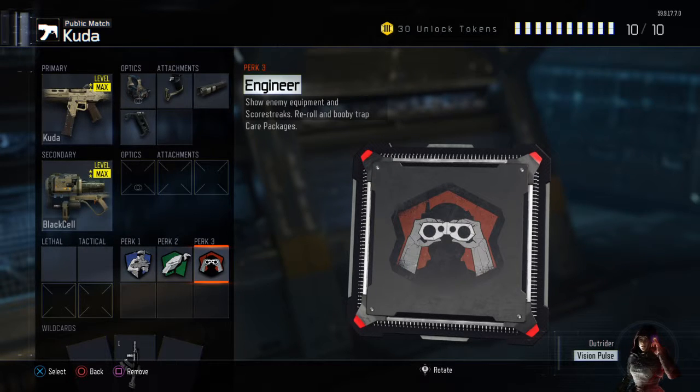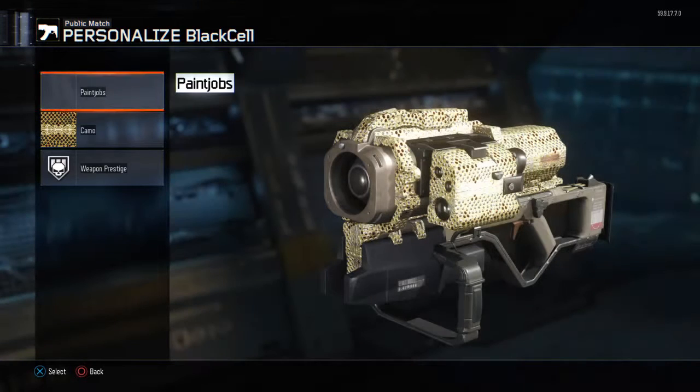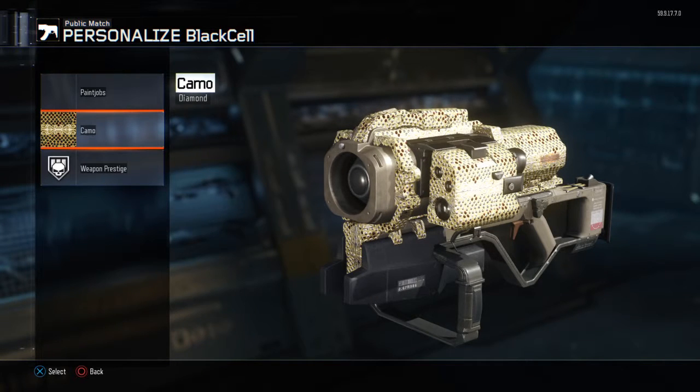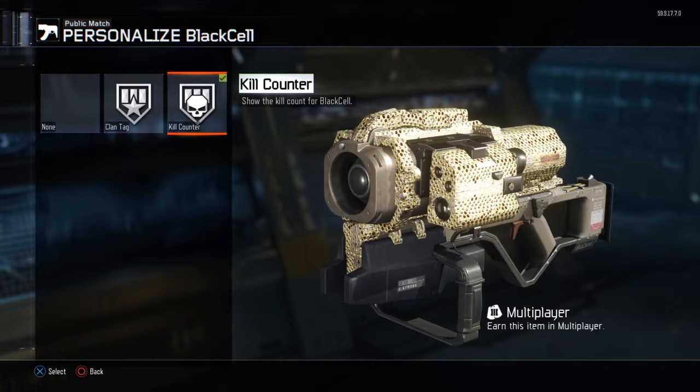Then what you're going to want to do is get Engineer. So when people come in with little RCXDs, UAVs, counter UAVs, and everything, you can take them out — with the Black Cell. It has to be maxed out for Stage 2. You're going to get the Diamond Camo — you're going to have to do challenges to get this, but it is swag. Then you're going to want to get the Kill Counter. It's important.